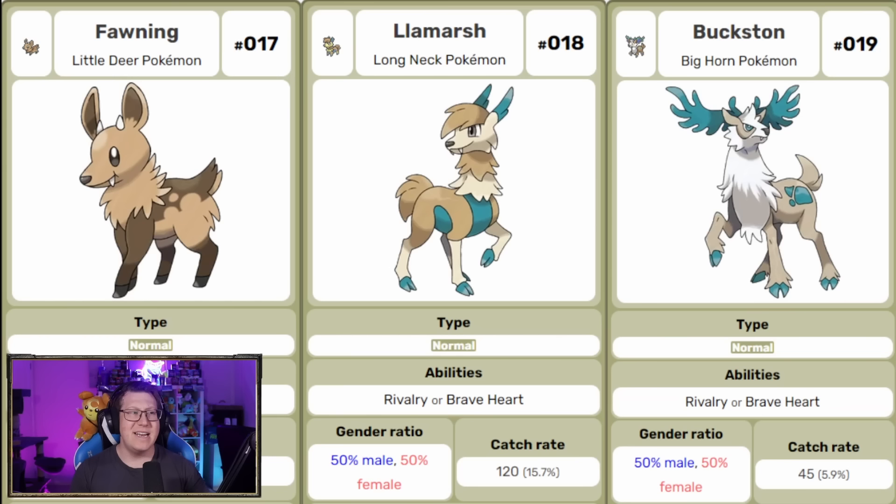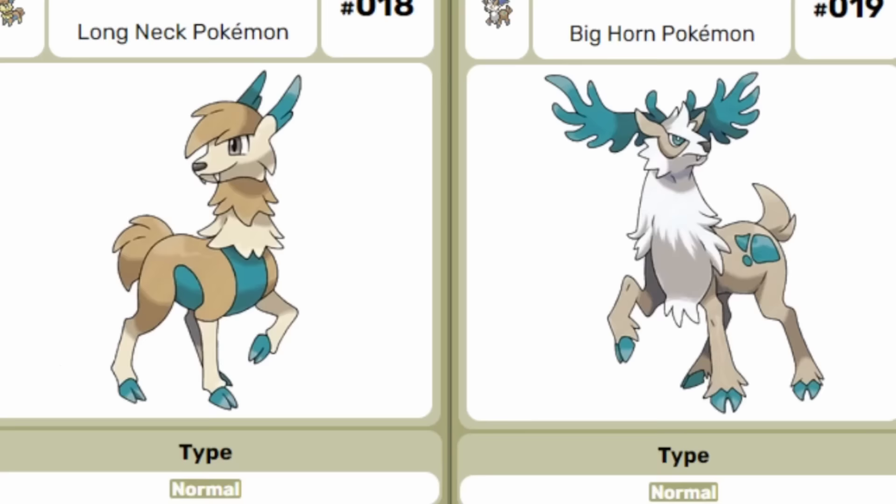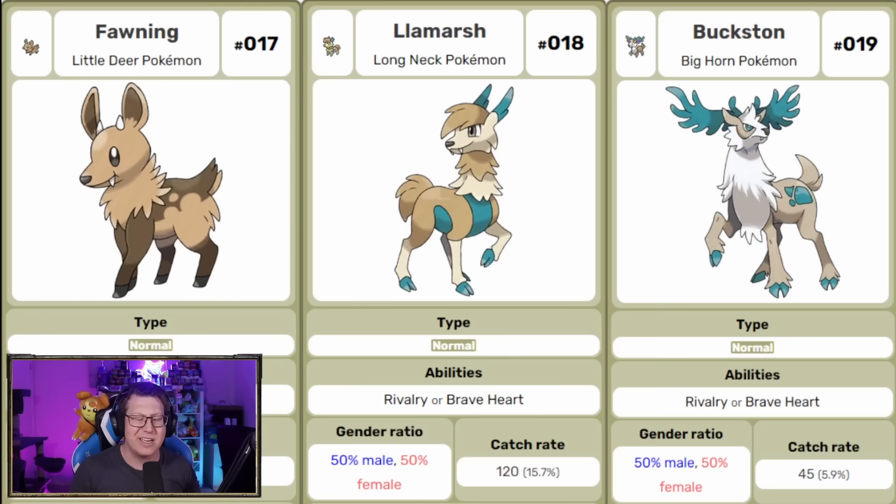Next we have Fawning, which is actually based on a deer — but it has little fangs because it's more specifically based off a water deer, which are from Asia. Those little fangs stay throughout the whole line as it evolves into La Marche and then into Buxton, which has massive antlers. The coloring looks really cool, and especially that middle evolution is kind of more based on a llama, very popular in South America.